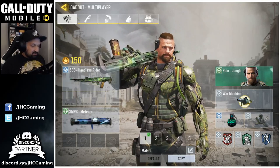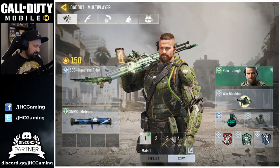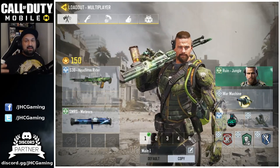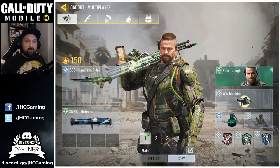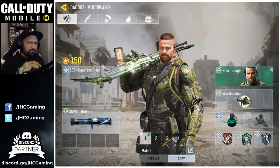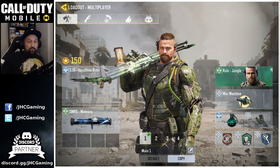I used it a lot — it was my number five loadout, my S36 loadout, for a very long time. As for how you get it, that one was a special offer, a direct buy — not crates, no gambling, just a straight-up purchase in the shop for something like seven dollars. So that's my number 10: Ruin Jungle.